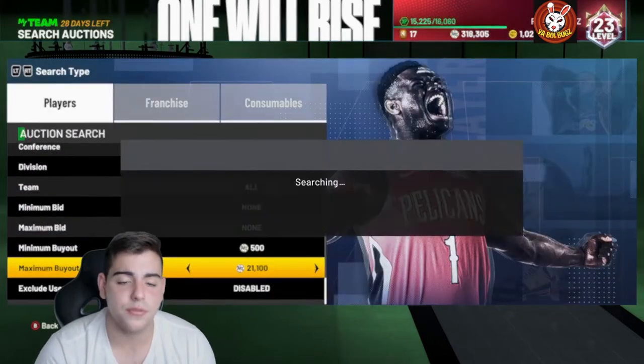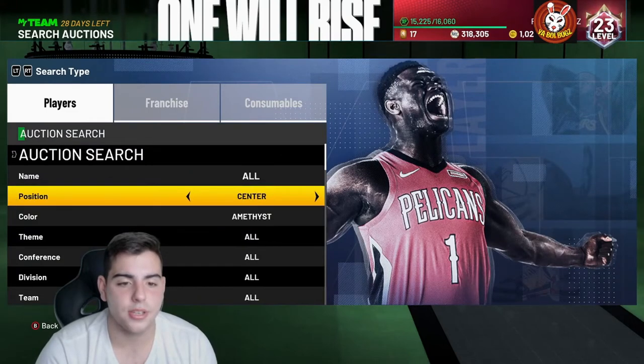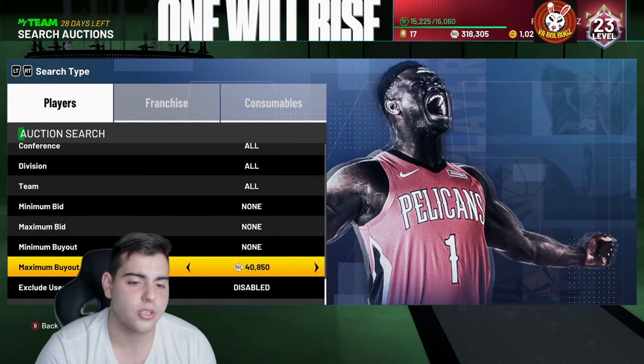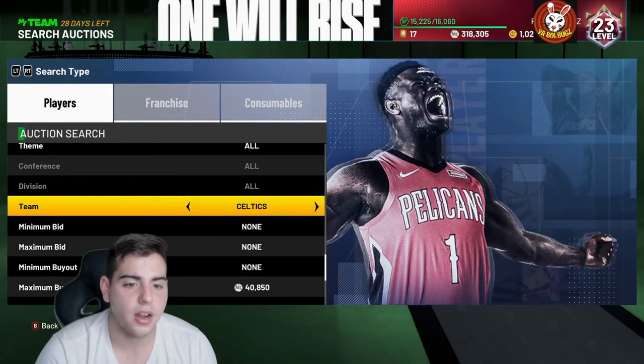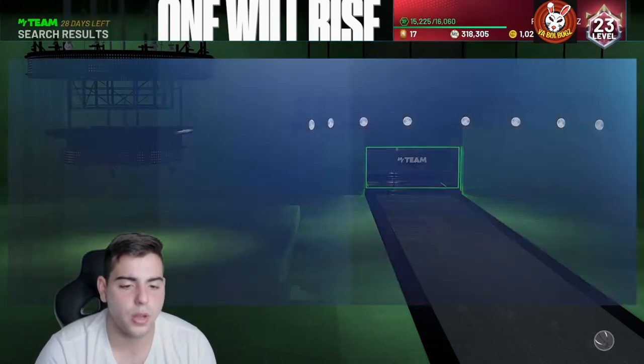Here are some top snipe filters I'm going to show you. We got the diamond filter, we also got center Amethyst — we got Kareem and Kristaps on there. Unless you just want to snipe out Kristaps, that's cool too. Kareem for 40K is not a bad price. And then we got Nyx Porzingis — if you want to go over to center, Nyx Porzingis is definitely a very good snipe filter as well.